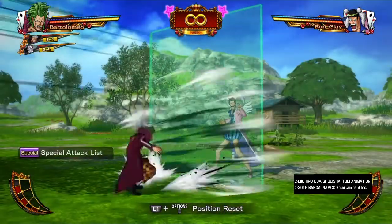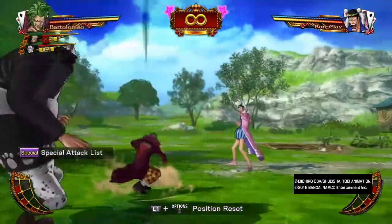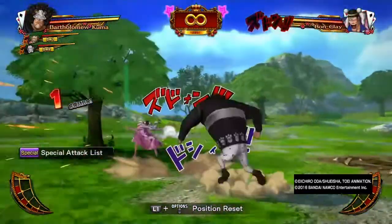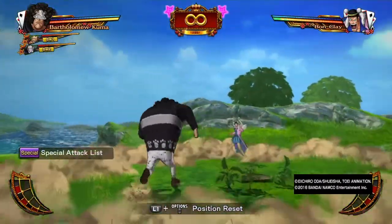By activating the barrier and then switching to a partner, your partner has the barrier's protection. So you do this: activate barrier, switch out, and back-hit. It works wonders.